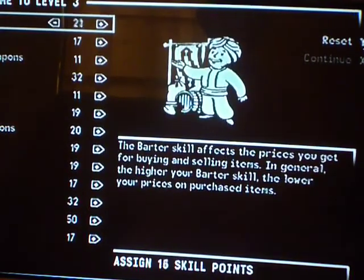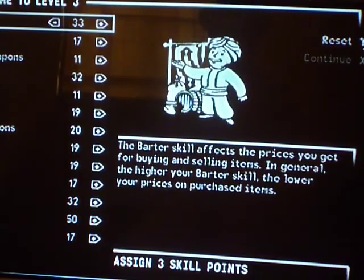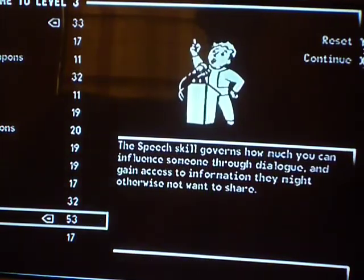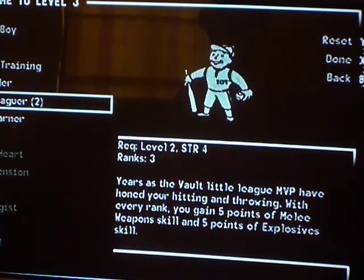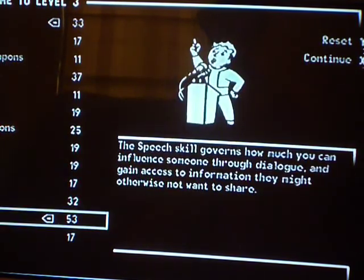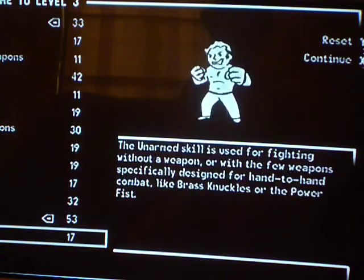Put it all into barter — actually, not all of it: barter to 33, then put the rest into speech. You should already have 53 speech. Then continue and select Swift Learner as your perk — Swift Learner is the best one at this stage.